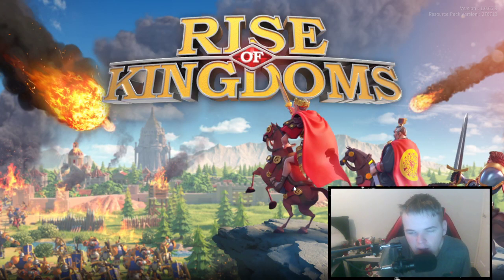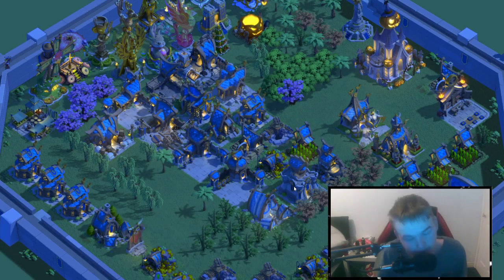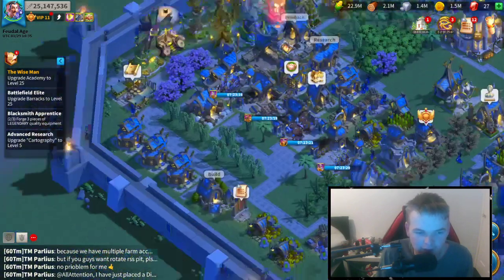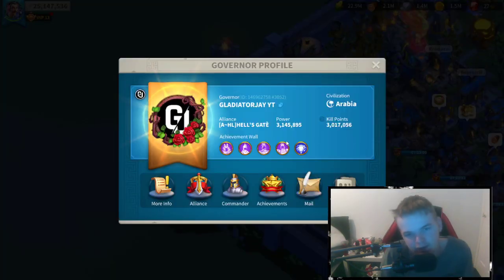The best commanders to use — that's the next video, but quickly: Sun Tzu, Biji, Martel if you get him. I didn't get Martel until my final kingdom which is very sad. It's incredibly easy to get 600,000 power and I'm going to be doing that on my next jumper which is mid-February, about two weeks away.